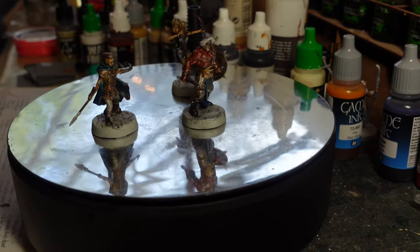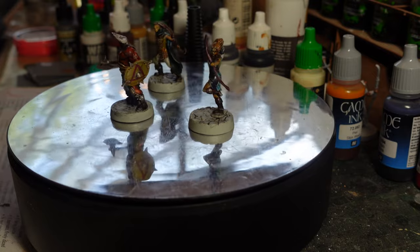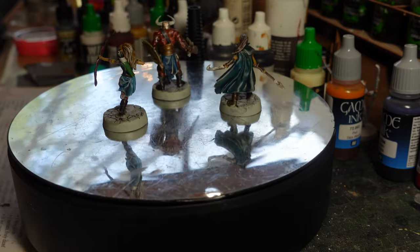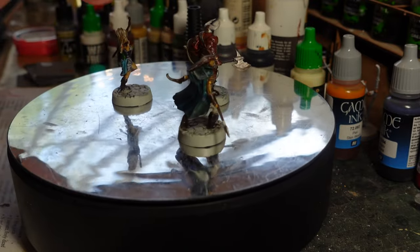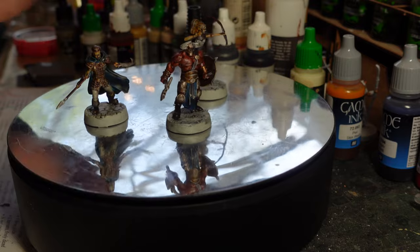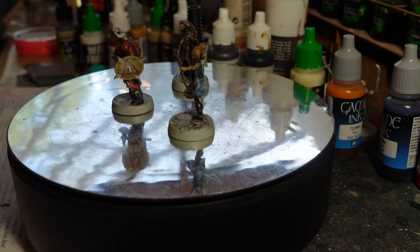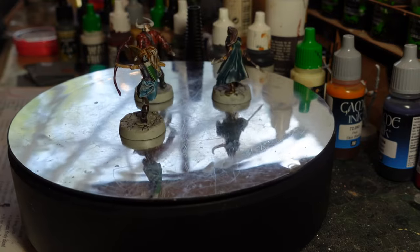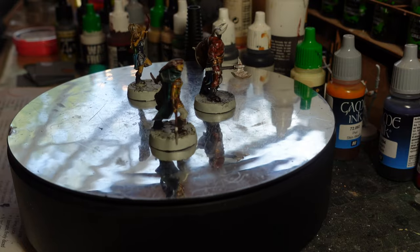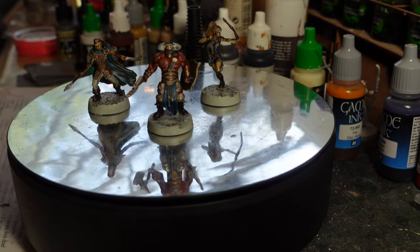Next are some fantasy figures from the stash — I'm not entirely sure where they came from; I think they were some sort of Kickstarter. They're resin models and I genuinely can't remember what I had in mind when I bought them. There are two female warriors: one archer, and one with a short spear and a wicked-shaped bladed weapon. And there's a big fantasy barbarian-type figure. Generally I'll buy into a Kickstarter thinking it'll be a figure I can use for something, but I genuinely can't recall the plan here.